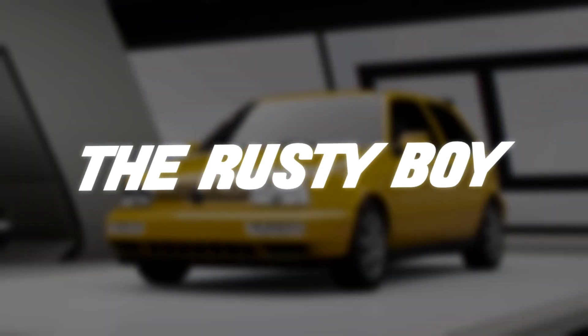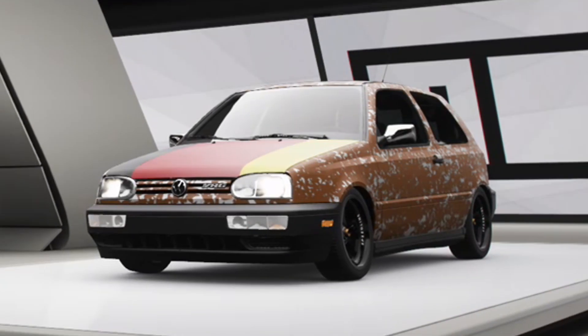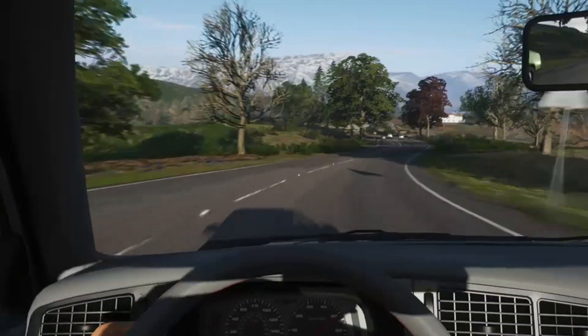The Rusty Boy — get yourself a Volkswagen, slam it, give it deep dish wheels, remove the paint, wait for rust to appear, and you are done. Only certain cars look good like this, so please don't do it with your Supra — please, seriously, I'm on my knees right now.